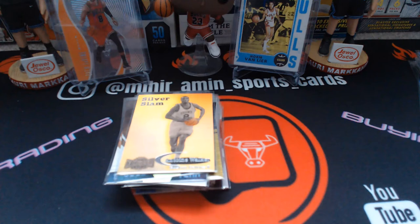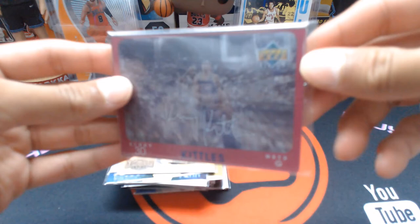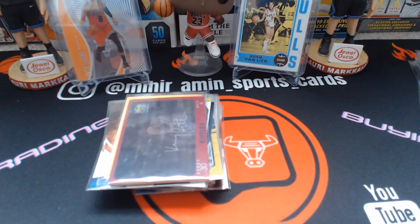This one you'll have to bear with me — it's a 3D card, the Diamond Vision from Upper Deck. Hopefully it shows on camera, but as you move it, it shows a picture of him dunking. Really, really cool. That one is of Kerry Kittles.